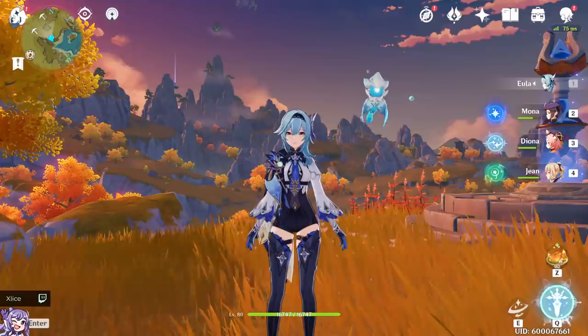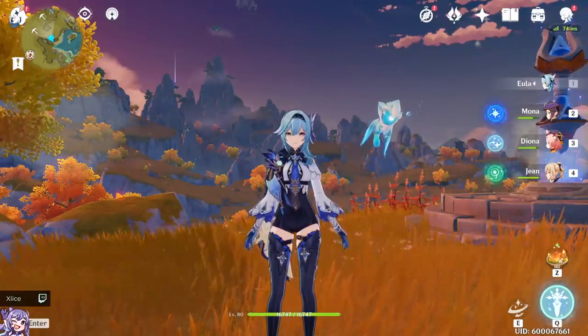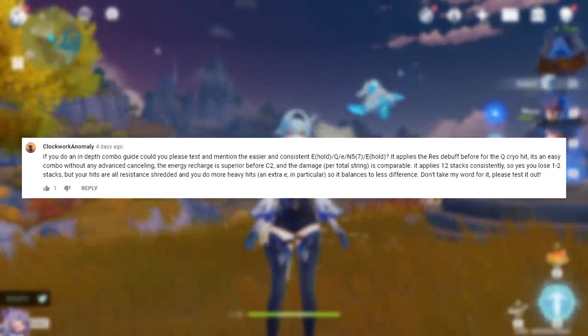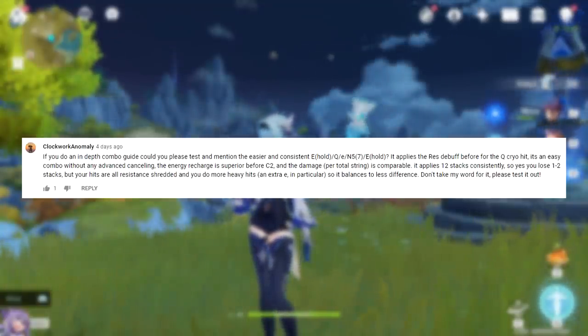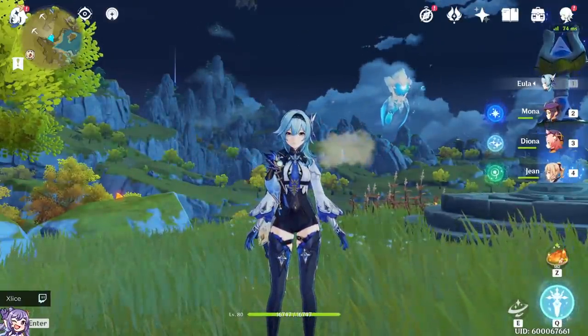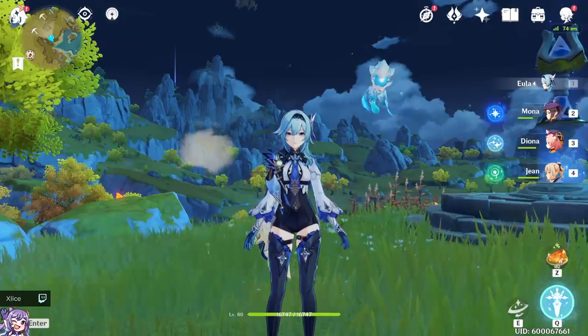This last combo is a recent one I tested from a YouTube comment. Shout out to Clockwork Anomaly for providing the details. He suggests: E, hold Q, E hold Q, tap E, N5 with seven stacks, then E hold. It applies the resistance buff before the Q crowd hit, is an easy combo without any animation cancelling, and the energy recharge is superior. It applies 12 stacks consistently — you do lose one to two stacks, but your hits are all resistance-shredded, so it balances out. I tested it and want to amend it slightly: before the whole sequence, do tap E twice, then hold E for the double stack, then Q.